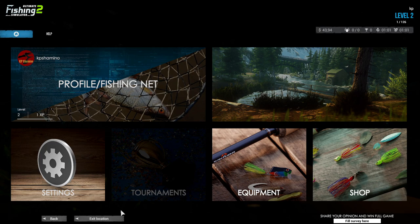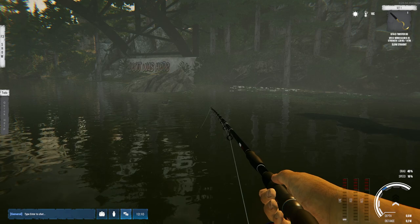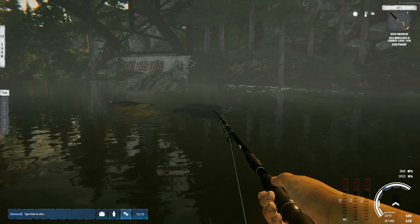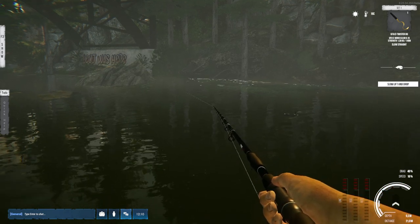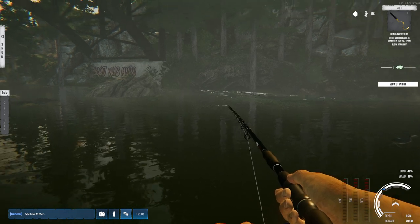So how does spinning work? This is a spinning setup and you can see at the top right I've got 147 meters of line. But if I throw this in the water I just lost one meter of line - that's a system they just need to get out of the game, plain and simple.